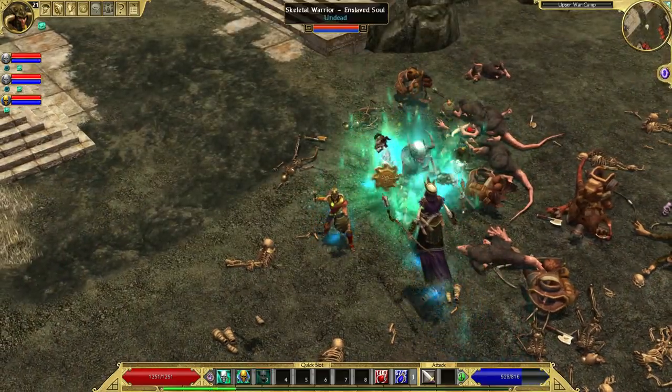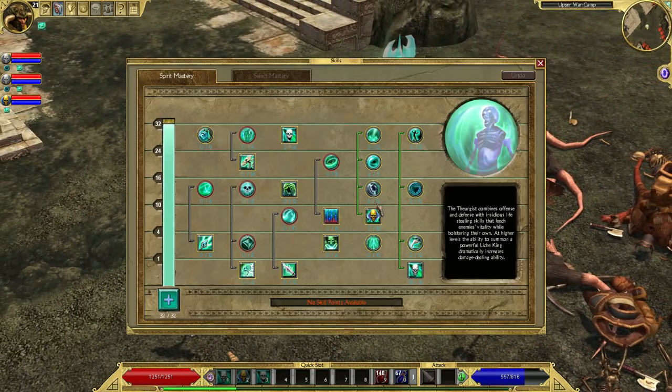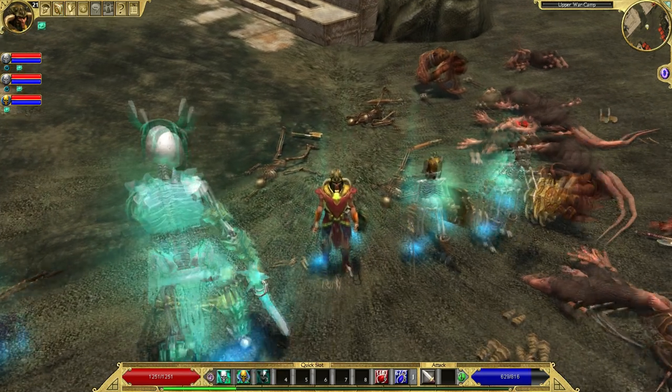The final undead minion you can get is called the Skeleton Berserker. This summons a giant skeleton warrior who deals a lot of damage, but only for a short amount of time. After his 30 seconds are done, he's gone and on cooldown for several minutes. This minion is useful in emergency situations or in boss fights.